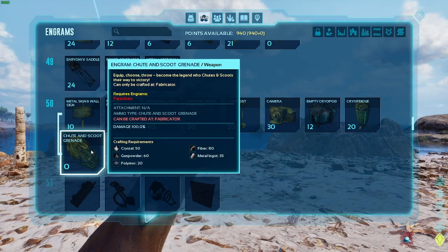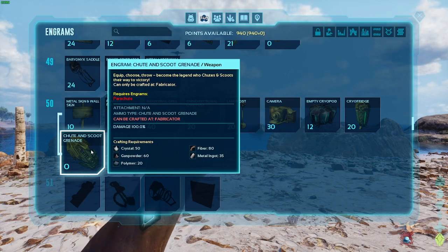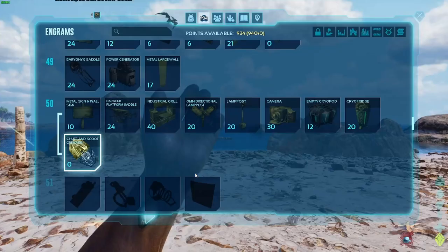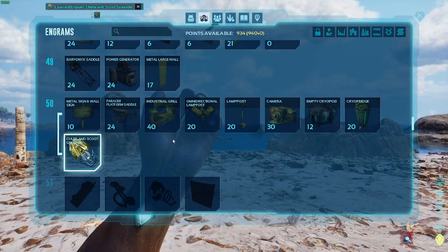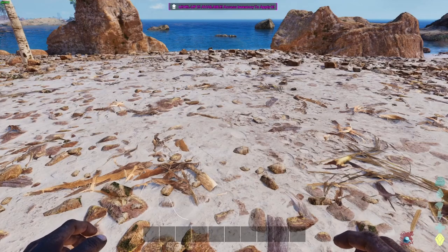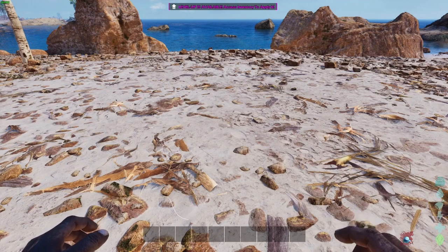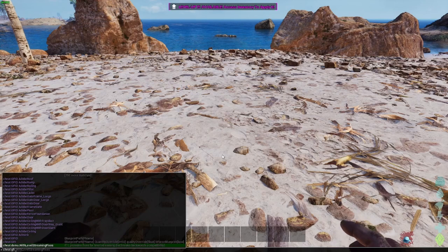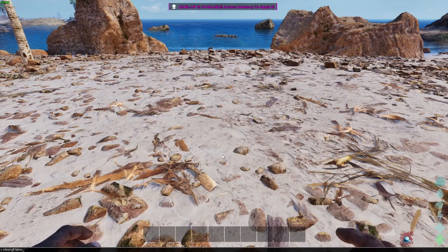The engram is right here — Shoot and Scoot, spelled with a 'ch.' It says: equip, choose, throw, become the legend who shoots and scoots their way to victory. It will all be made clear in just a couple of seconds. I made this grenade based off of the tech gravity grenade, keeping the functionality of switching between blue and yellow modes, except it does not do a push and pull effect — it does something completely different.